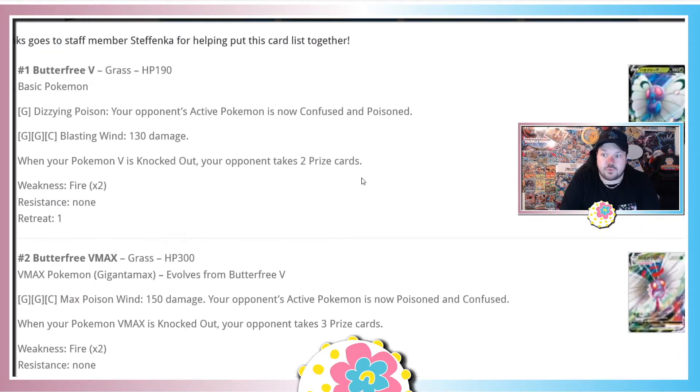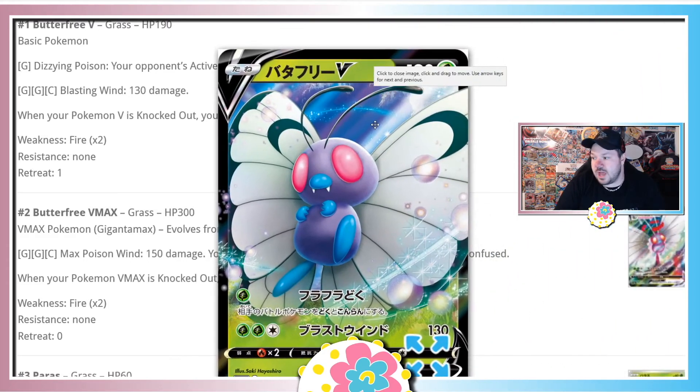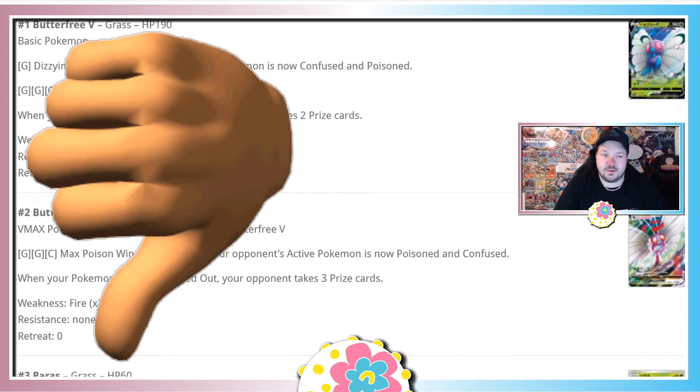First things first, we are doing Butterfree V — a basic V Pokemon worth two prize cards. It's 190 HP. It can make the opponent Confused and Poisoned, and Blasting Wind does 130 damage. We don't really have any grass support, and making special conditions is kind of meh right now. Luckily this card can evolve, but for the Butterfree V itself I'm gonna have to give it a gigantic bad — it's pretty terrible.